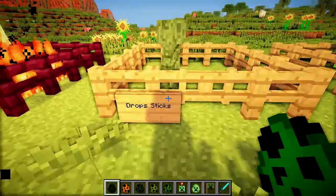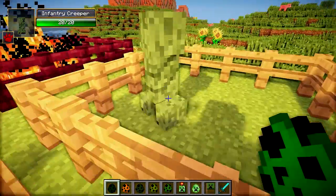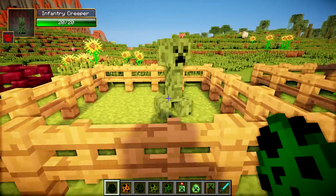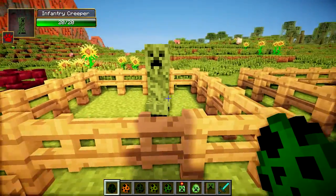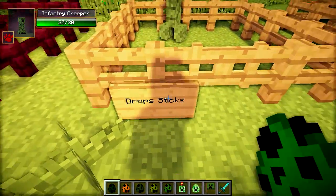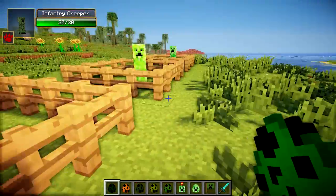Next up is the Infantry Creeper, basically like a normal creeper although it doesn't explode. Their special ability is that when they go to Villages they'll actually attack Villagers and also knock down their doors, which is kind of an interesting mechanic. They have 20 health and when you kill them they only drop sticks, so it's not really that important to kill them since you can just go and chop down a tree.